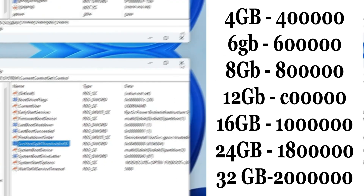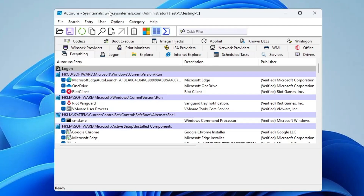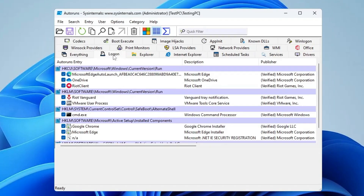Now close the Registry Editor. Go to my website — link in the description — and download the 'Reduce Processes Hack'. Run the autoruns program and follow along. Here you have to look for the Logon tab and click on it. Now uncheck all those applications that you don't want starting with the computer.